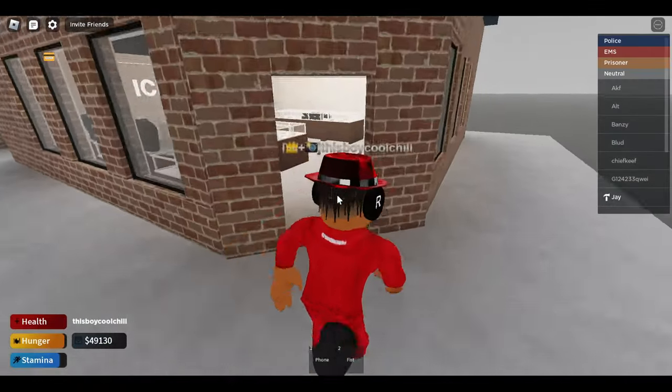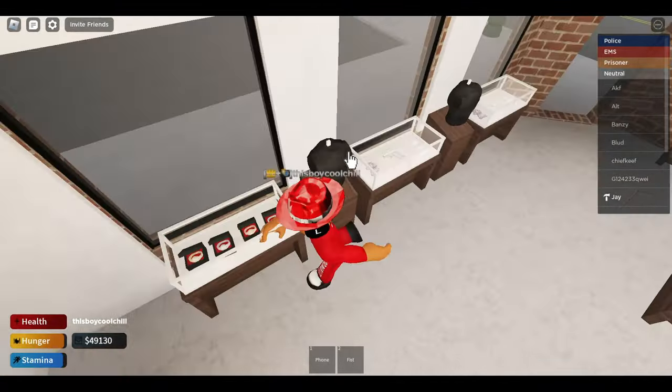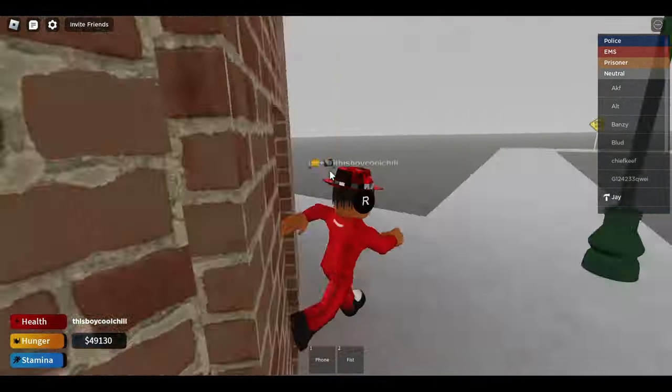So this is the Icebox — you come in here and you can purchase jewelry. They'll be adding more jewelry in the future, so there'll be a lot more coming.